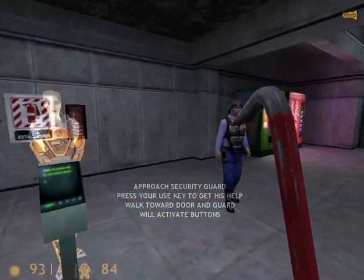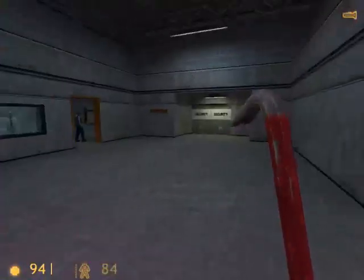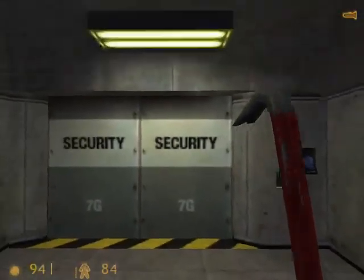Lead a security guard into the next room. He will let you back into the transit system. You must approach a guard and press the use key.